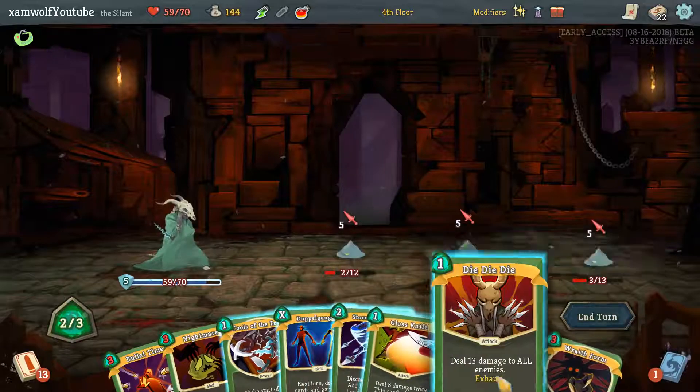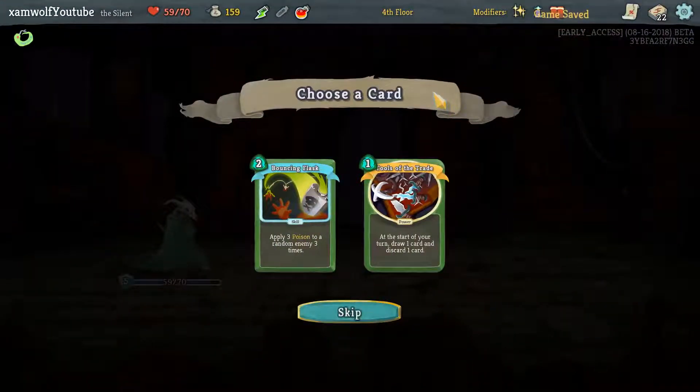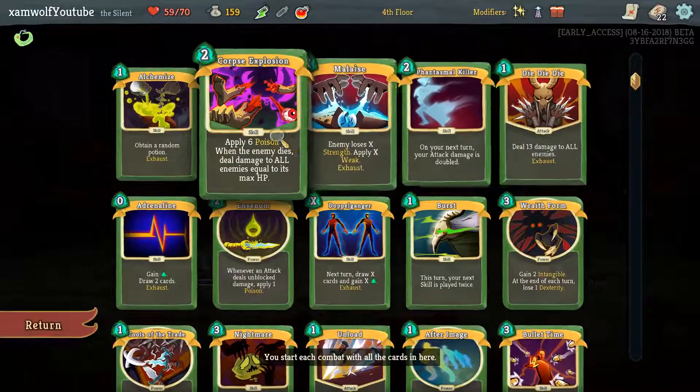And look at this — it's Die Die Die. We should have Backflipped first. Could have saved the... Another Tools of the Trade or Bouncing Flask. Bouncing Flask helps, we could go for a poison thing. I like the new Corpse Explosion a lot, by the way.